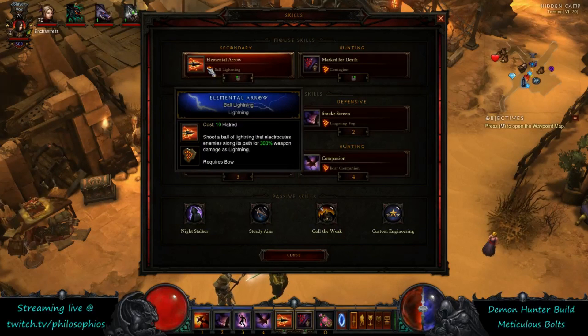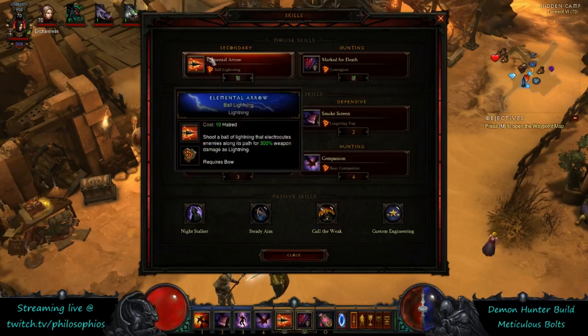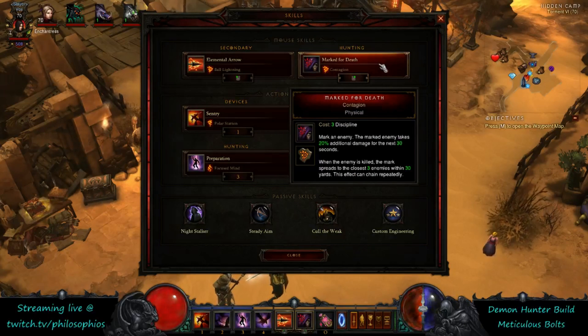Ball lightning is your primary source of damage. It triggers Night Stalker, generates discipline, and supports your discipline spenders — primarily mark for death with the contagion rune, which gives a 20% damage bonus. Once spread around, it's effectively on all monsters. You want to put it on a monster that's about to die; when they die it jumps to three nearby monsters. After the target dies and it starts to spread, only mark something else if needed — don't cast a new mark before the first target dies, or you'll override it and it won't spread.